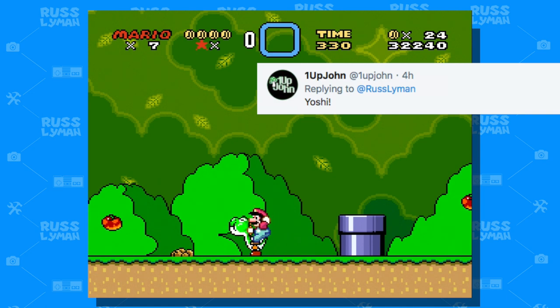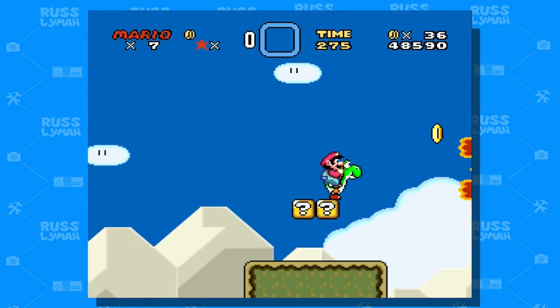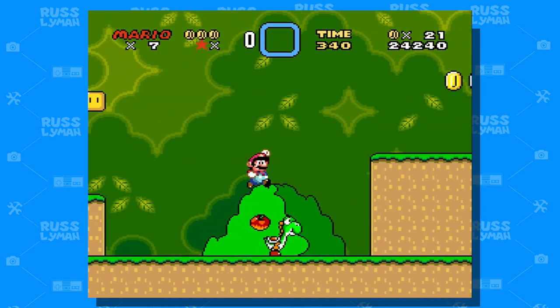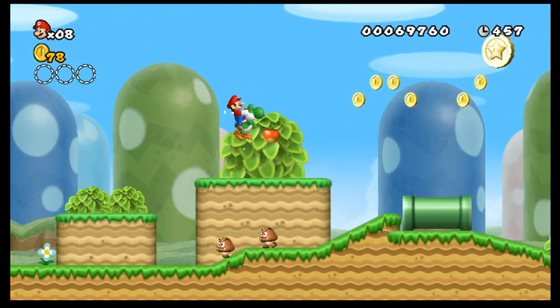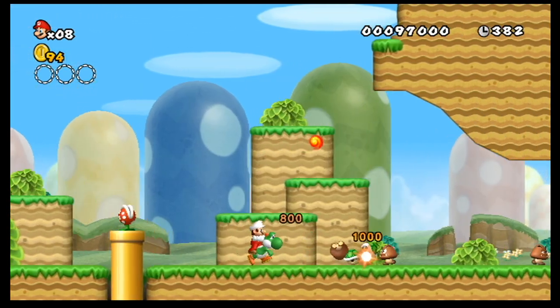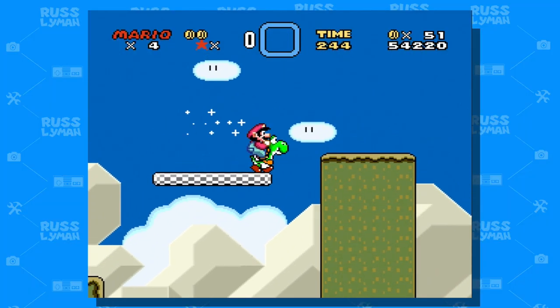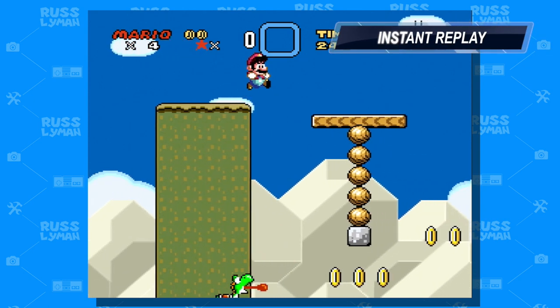Yoshi can eat just about any enemy he encounters and some even turn into power-ups. Not only that, you're allowed one hit without sacrifice while riding Yoshi. So if you're big Mario, you don't shrink down — you can just chase down Yoshi and hop back on him for more action. You can even use him in dire need of making a long-distance jump, jumping off Yoshi and leaving him to plummet to his doom.